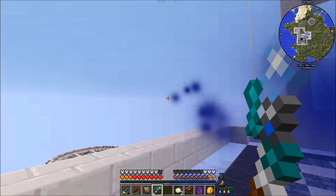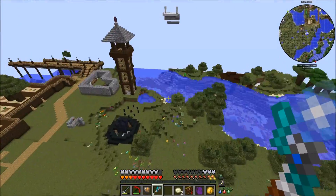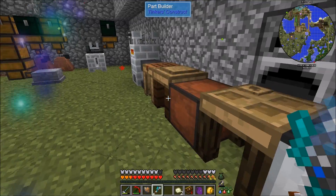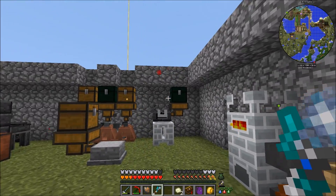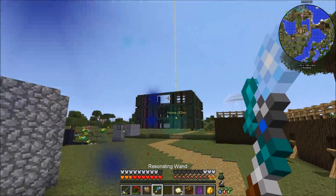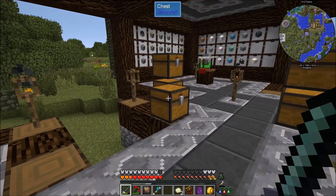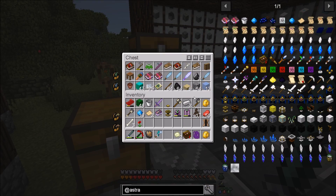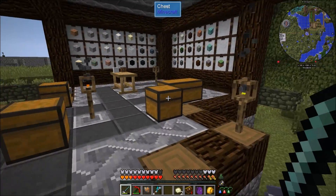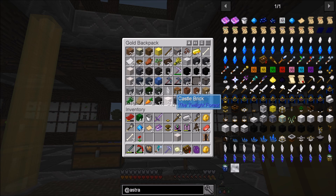We got our mending books - let's pop down and we're going to stick mending on everything, including our pick. I want mending on our pick. Actually, do I want to put it on the maze breaker? Let me actually try the maze breaker - I want to test it with the castle blocks because I'm not sure. I know it came up during the stream yesterday and I didn't want to start using the maze breaker until I got it enchanted. Let's try this thing out - I want to see if it breaks castle bricks instantly because the mining speed is 8.